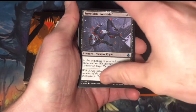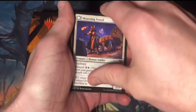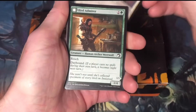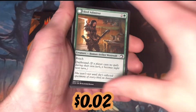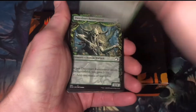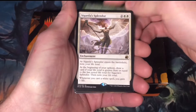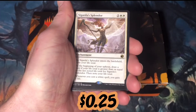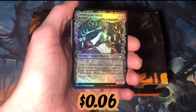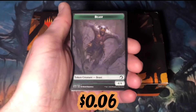Blood Tithe Collector. Stormkirk Blood Thief. Mourning Patrol transforms into Mourning Apparition. Bird Admirer transforms into Wing Shredder. Showcase card of Dawnheart Rejuvenator. The rare is Sigarda's Splendor. Showcase foil of Candlegrove Witch. And a Beast Token.